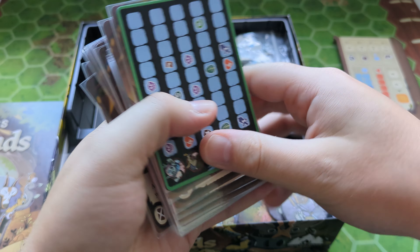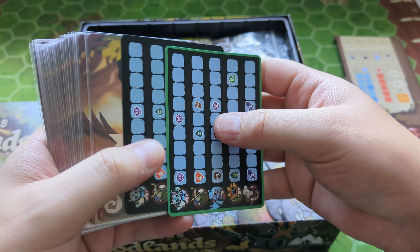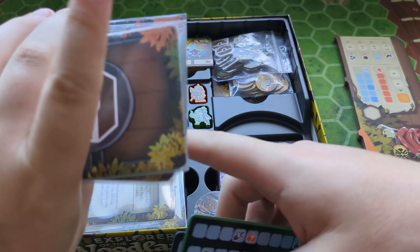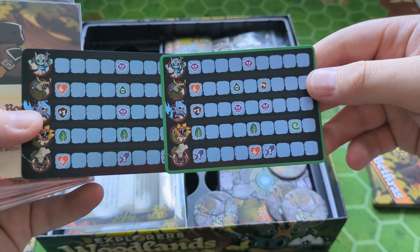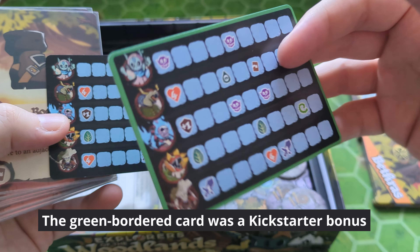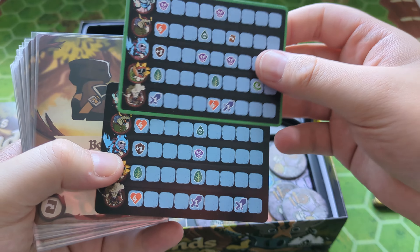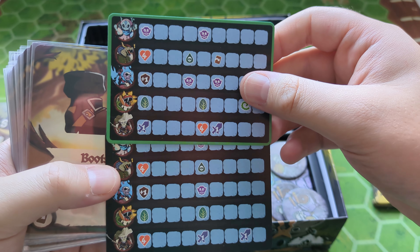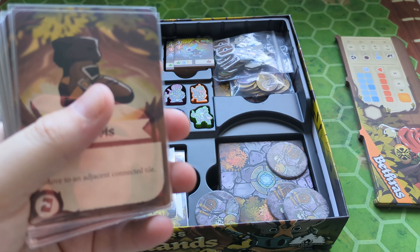Underneath we have some cards. As I said, I've already opened this and they didn't come pre-sleeved, but as I backed on Kickstarter I got some sleeves, so I've sleeved them. Also, one of these cards was a bonus card — I'm not sure which one it was, perhaps the green one or the black one. I think these are like different modes for certain creatures, but we'll see what the booklet has to say about that.